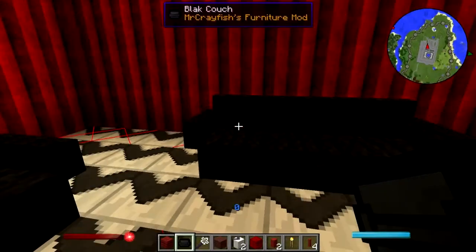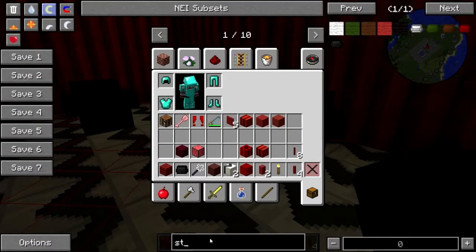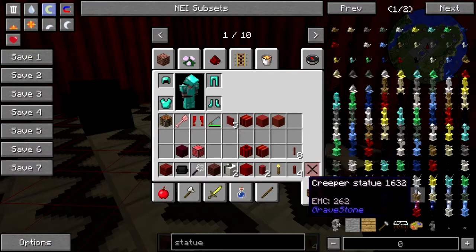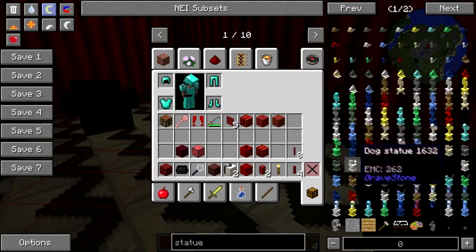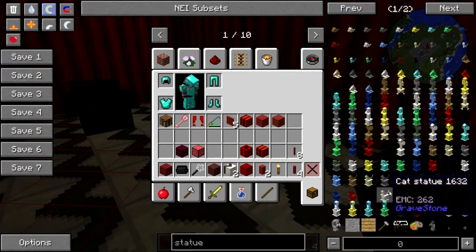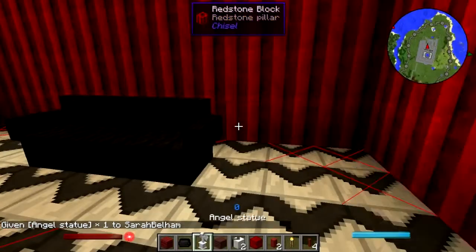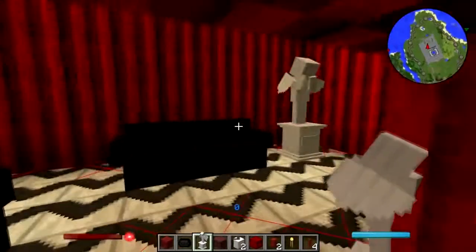I'm going to actually need a statue of some sort. An angel statue — the angel statue would be kind of appropriate. Steve's statue, villager statue. I think the angel would probably be the most appropriate one. It's the closest to the statues that they actually had in the red room.